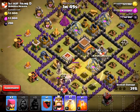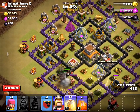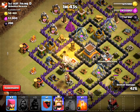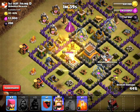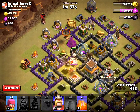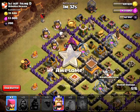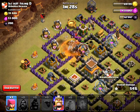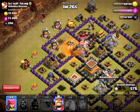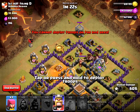I also have five more Hog Riders ready. Here's the poison — I'm going to poison... Oh no, don't go too far. Kill those guys. Good, I think that worked. And I'm also going to bring in my Barbarian King.